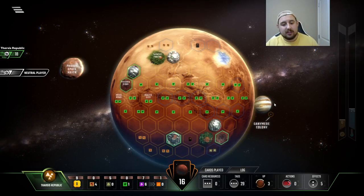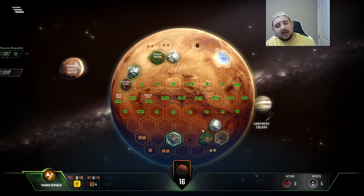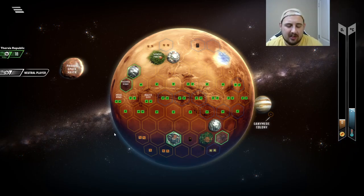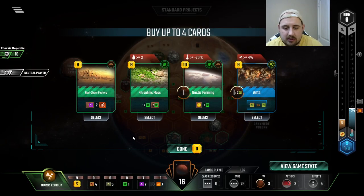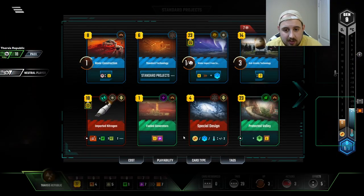Generation eight's a little bit slow. Usually when you get your productions up, then your card draw, then a crazy engine — we kind of went card draw into engine, and now our income just never matched it. Rad cam is nice. I think I have enough cards though, I just need to do things.